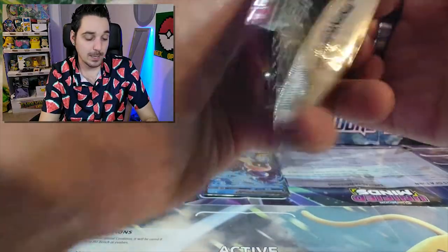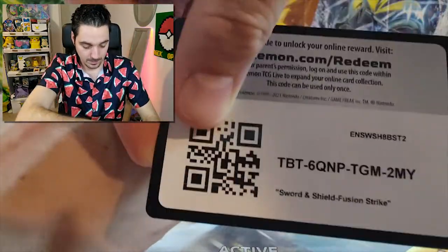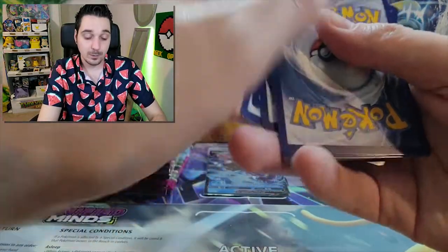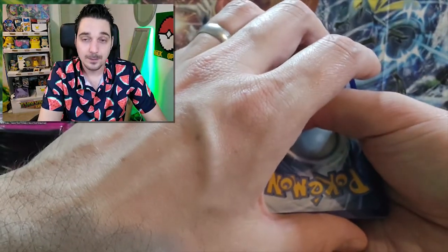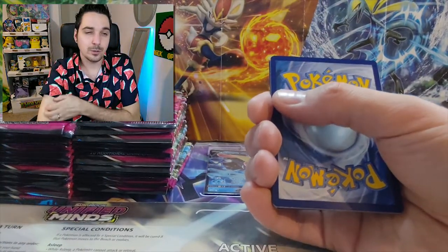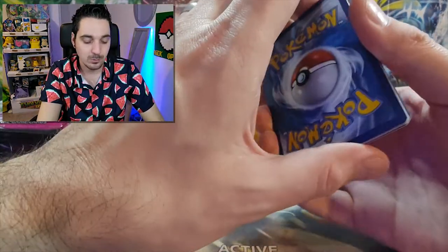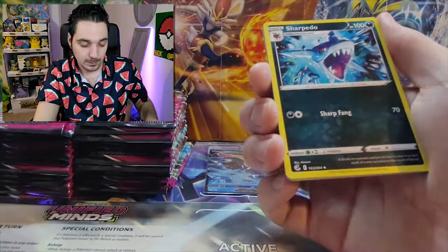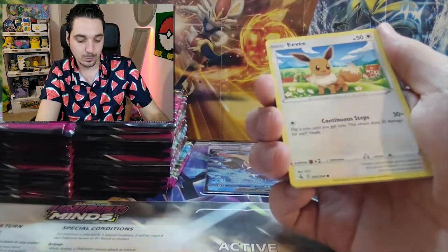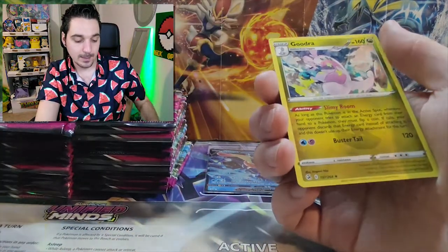Fusion Strike. I love the set so far — I have looked online at a lot of opening videos already and it's very pretty, very cool cards. I love the Gengar alternate art but also love all the Mew — not only the alternate arts but also the normal Mew. Mew in general is a pretty Pokemon. Quick Ball. Quick Ball. Sharpedo. Heliolisk. Caterpie. Mariposa? Eevee. Shelther. Voltorb. Dynamo. And a Goodra.